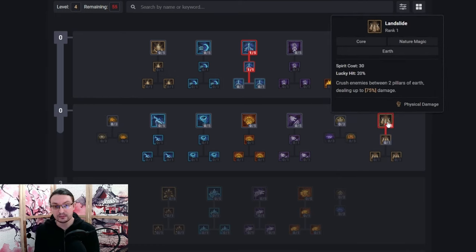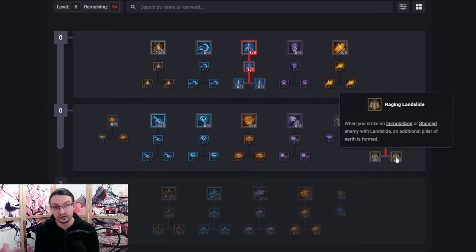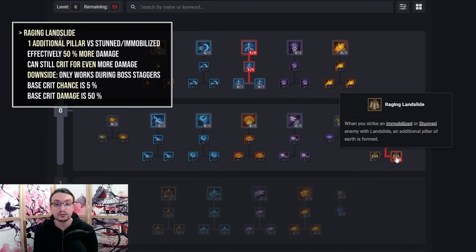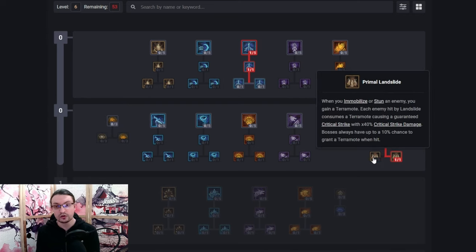Landslide gives us access to a Spirit Spender. Grab Enhanced Landslide for another potential immobilize and Raging Landslide to combo off of it. One more pillar of earth translates to 50% more damage and another hit, which is equivalent to a critical strike without any critical strike damage. However, this pillar can still crit, offering more ways to scale damage. The base crit chance is 5% and the bonus crit damage is 50%. Primal Landslide sounds great at first since we guarantee a crit, but it nerfs the bonus damage down to 40%, still requires an immobilize or stun, and cannot crit again — it's just an inferior option.